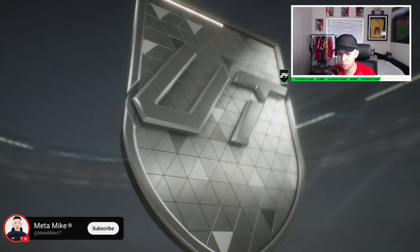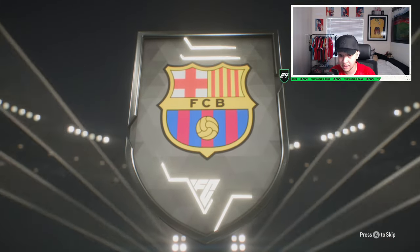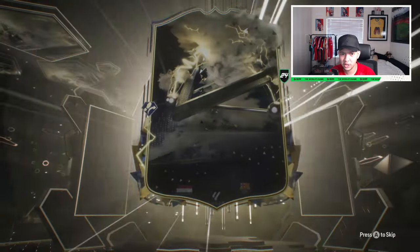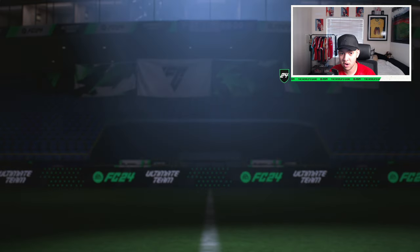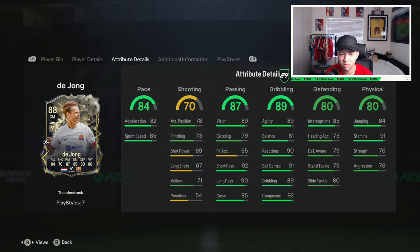EA for some reason have added this promo earlier than usual — usually it's around seven o'clock UK time. We do have the main man de Jong. We're going to check his stats. Very nice card design, might I add. Tell me if you're going to do this card, because yeah, this card looks amazing.